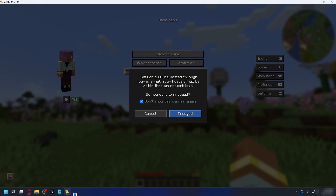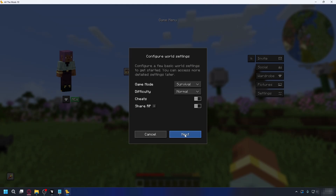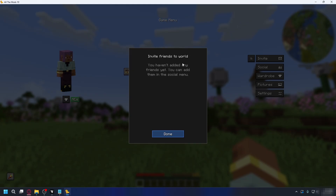As we know on the internet, you shouldn't share your IP with random people. So if you're okay with that, click Proceed. You can configure the world settings and then click Next. Then you can invite your friends to your world — click the Invite button next to your friend's name to send them an invitation to join your world. And that's it.